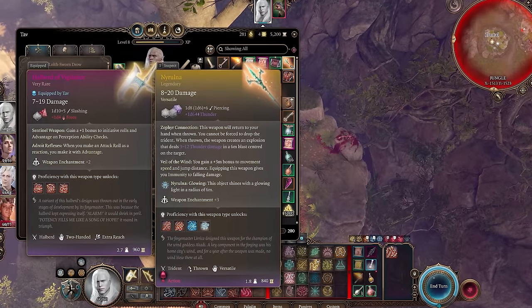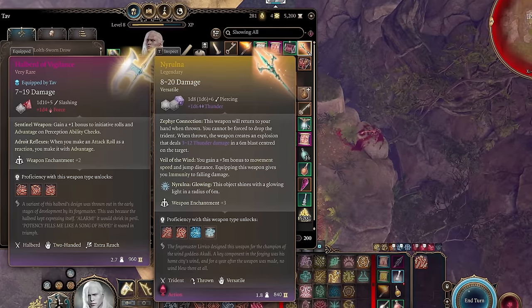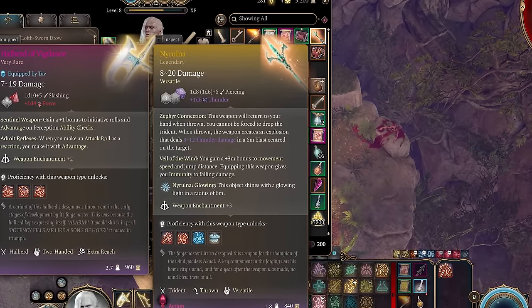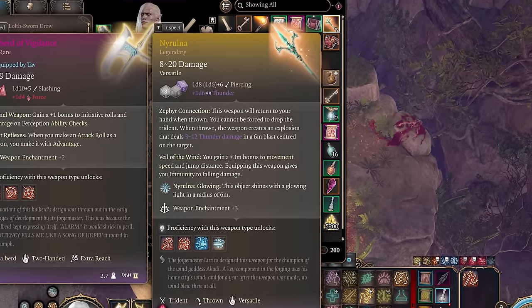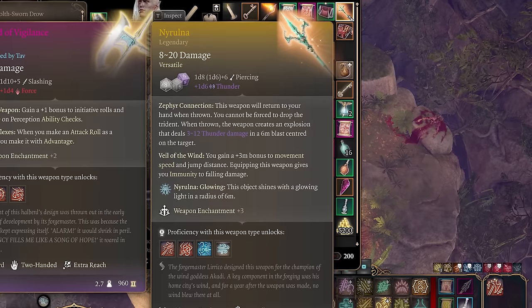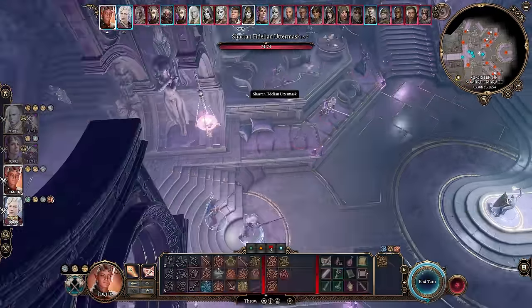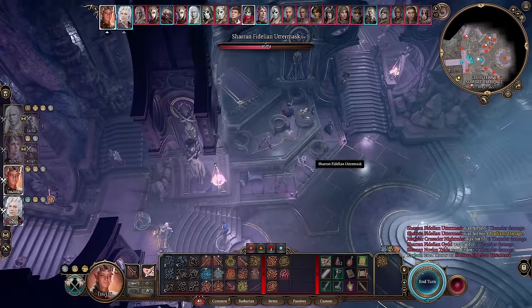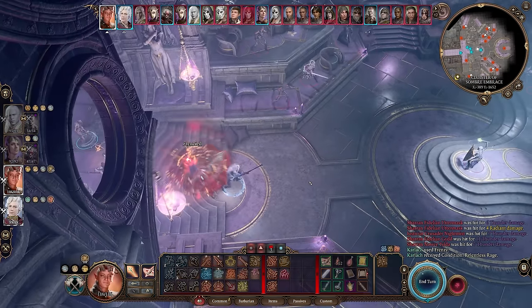This amazing trident is perfect for a throwing barbarian with the Tavern Brawler feat. The trident returns to you after each throw, grants increased movement speed and jump distance, and illuminates 6 meters around you. It also does 3 to 12 thunder damage in a 6-meter blast around where it was thrown — pretty serious AoE damage, especially if you're throwing it more than once. So if you have a melee character, be aware of that AoE damage and try to go after mobs that are away from your other allies.